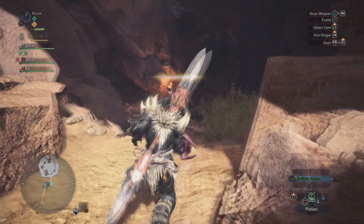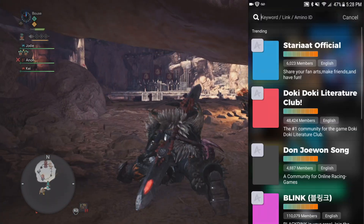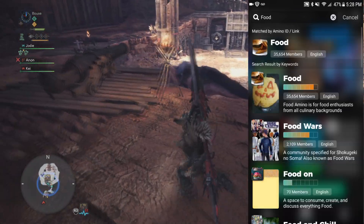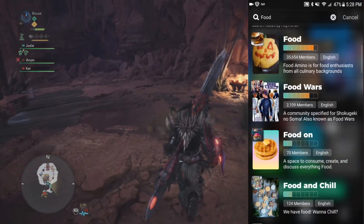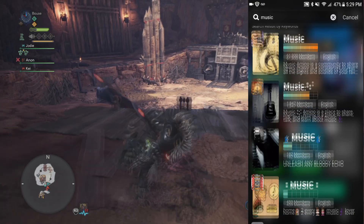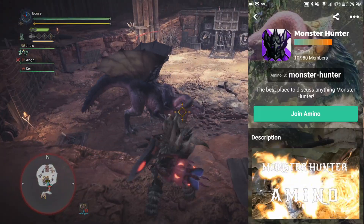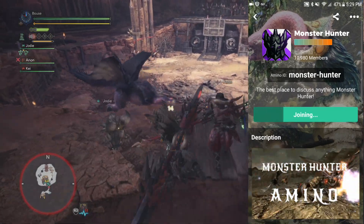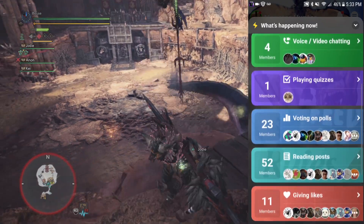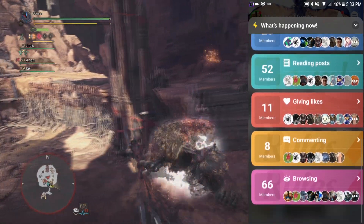Before we get into that, this video is sponsored by Amino app. If you guys follow my For Honor content, you'll probably have seen me talk about Amino. Put simply, Amino is the very best place to connect with people who share your interests and they pretty much have a community for any interest you can imagine — cooking, music, pretty much any video game you can think of. Most relevant to this video is the Monster Hunter Amino community. As you can see from the live feed here, there's always something going on — you can take quizzes, chat with other members, vote in polls, or do any number of other activities within the community.